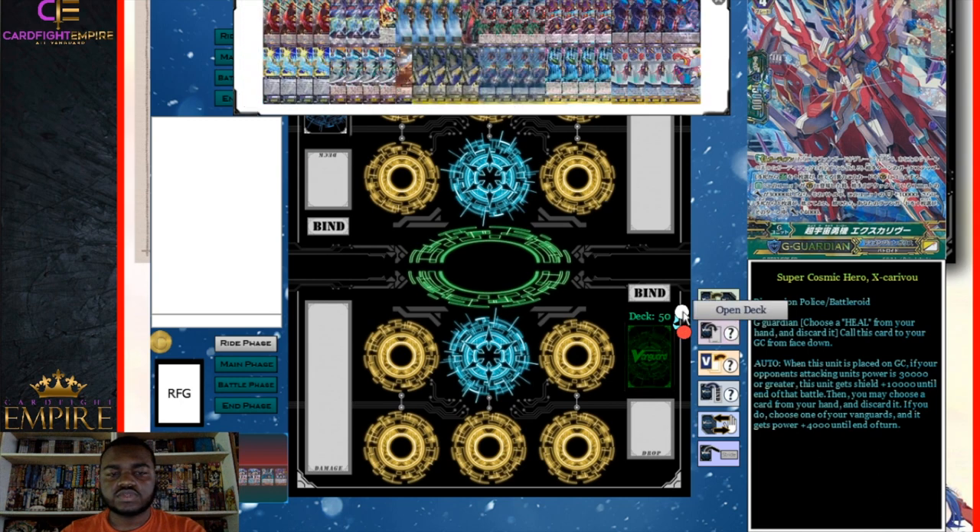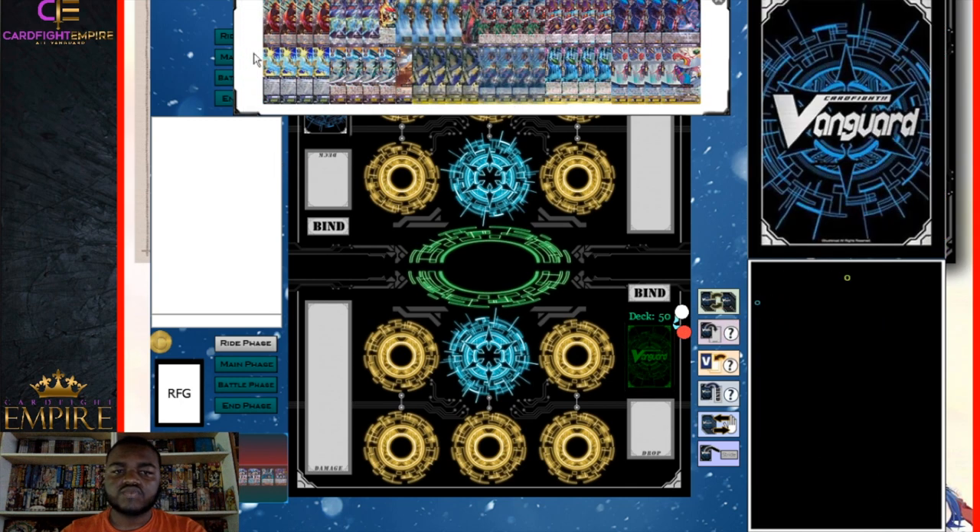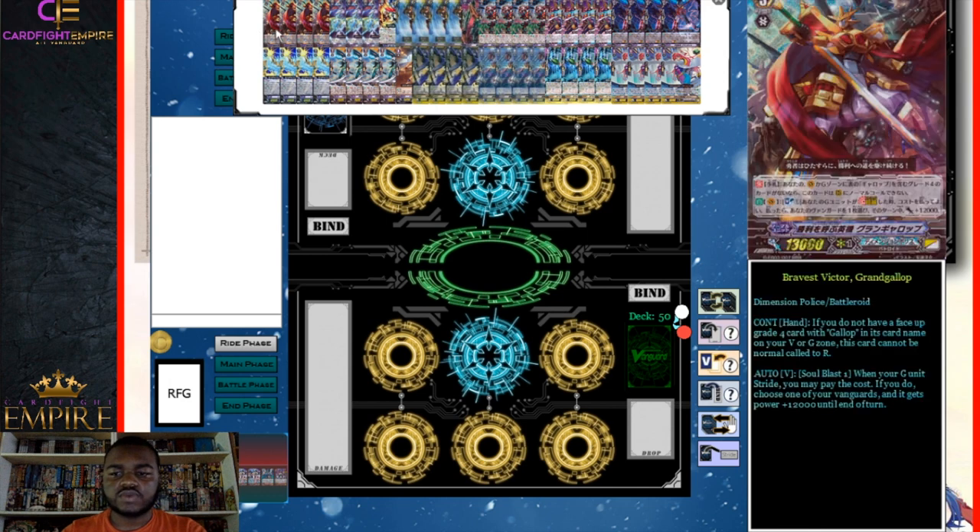We are continuing with the Stargate stuff. This build might be a little wacky but you'll see why we run everything. We run eight grade threes — four Bravest Victor Grand Gallup to start. This is our new Grand Gallup card from this set, and it's a 13k base automatically, which helps more than you think. When someone attacks you for 21k or 22k and you guard with a 10k block, it really does make a difference.